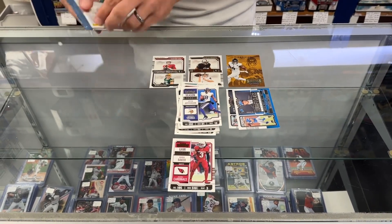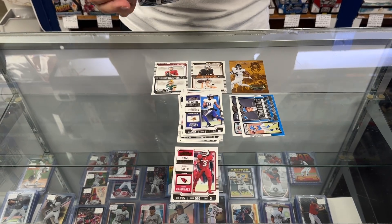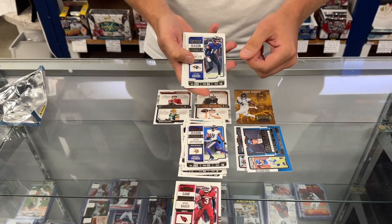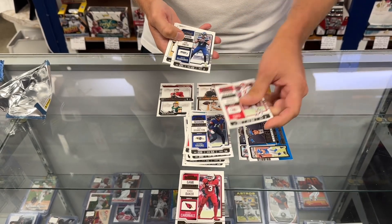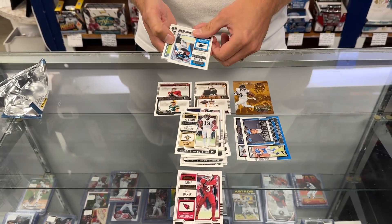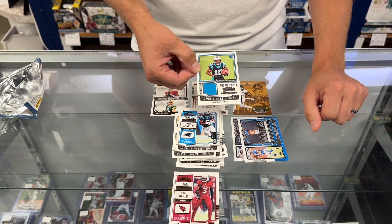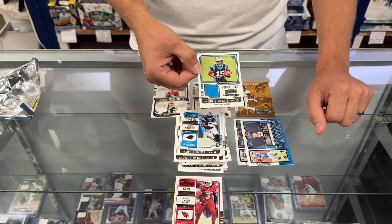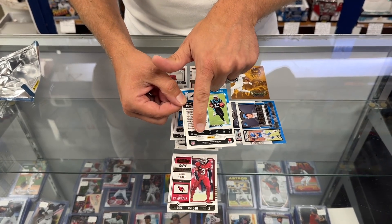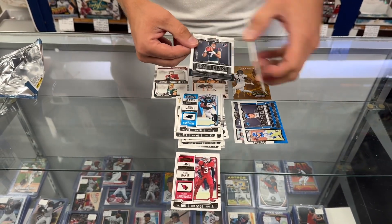Here's our regular cards and one parallel — this is our last pack of Contenders. Brandon says there's a big one on the back, so hope everybody's tuning in and ready because there's a big one coming. Kyle Hamilton, Harrison Bucker, Geno Smith, Russell Wilson, Michael Thomas, Miles Sanders. There is our relic — that is a rookie ticket for Jonathan Mingo. It says the enclosed authentic memorabilia is not from any specific game or event. There's the guaranteed hit.